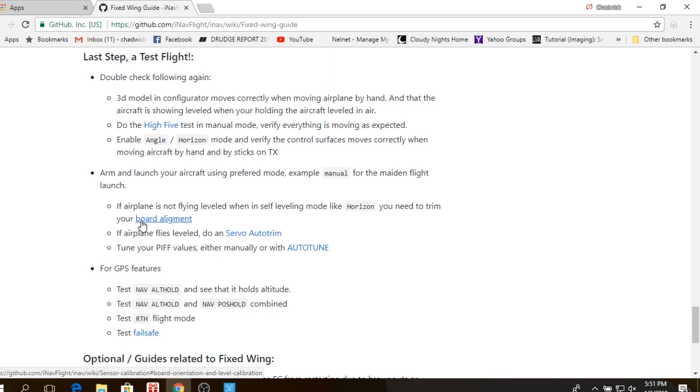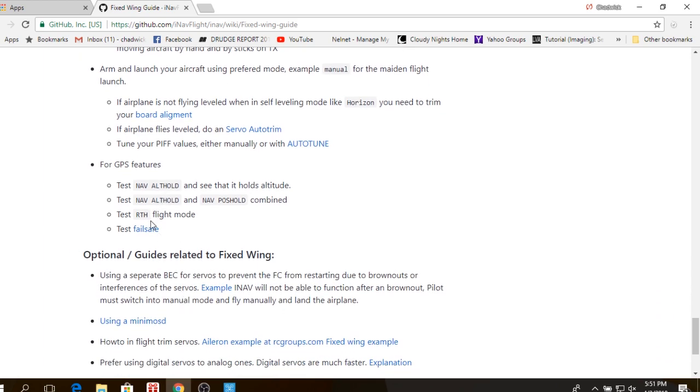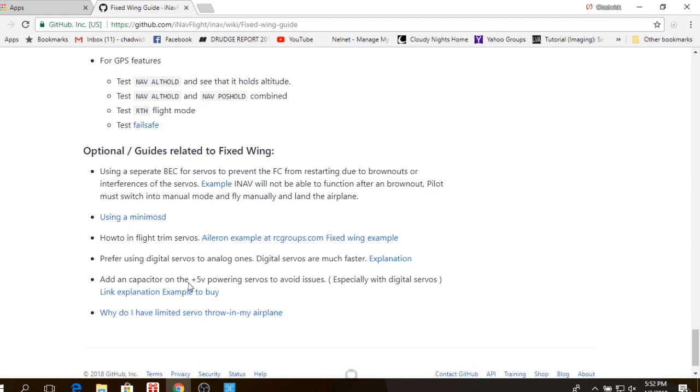Test all the features you've enabled — maybe the first one is Return to Home and Failsafe. Quite honestly, both of my airplanes fly so good that I can pretty much fly hands off the sticks and maintain altitude in manual and in Horizon mode. If I get pushed by some wind it'll be a problem, but otherwise everything flies really well. They also talk about using an OSD, but since they actually have an OSD now, a lot of the wiki information is outdated.